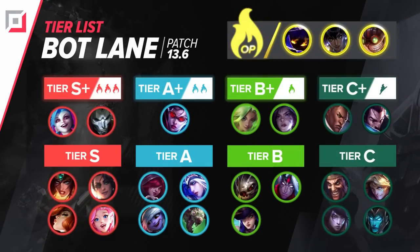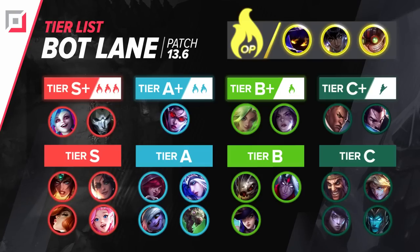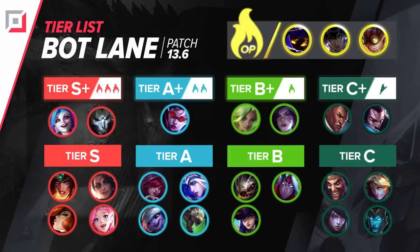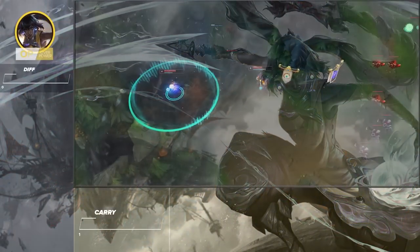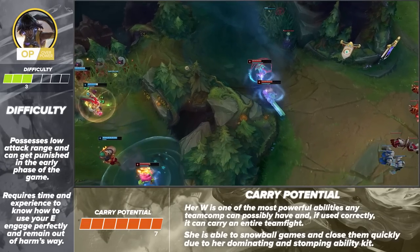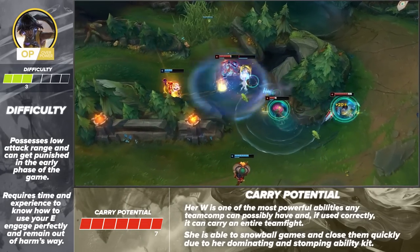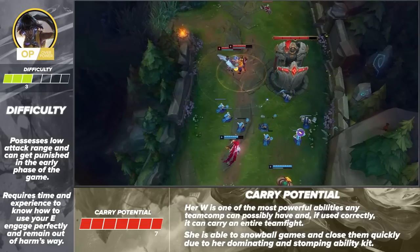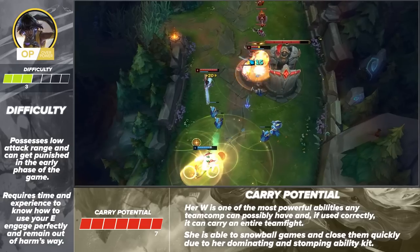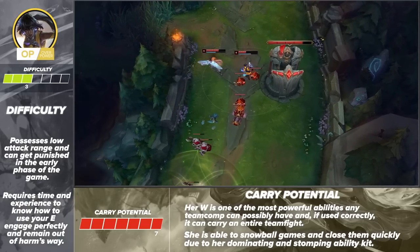Here's our tier list for the bottom lane this patch. We have Vhagar, Neela, and Ziggs in the OP tier, while Jinx and Jin follow up in the S-plus tier. Our featured bot lane pick this patch is Neela. For her rather low difficulty, you're looking at a character that can basically solo carry games — she's just that good. Our analysts place her at a 3 out of 7 difficulty, but maxed out for carry potential. If you're okay putting in a little bit of time to learn her, you're going to get so much out of it. Be careful when playing Neela — don't get caught off guard by her low attack range, as this does make her early laning phase a bit harder.